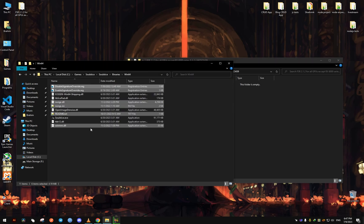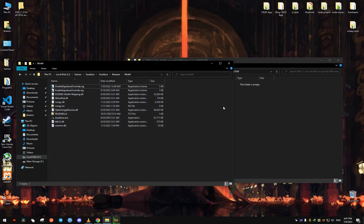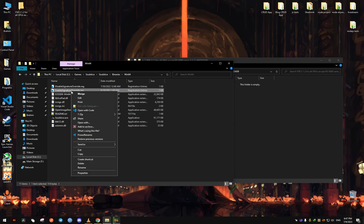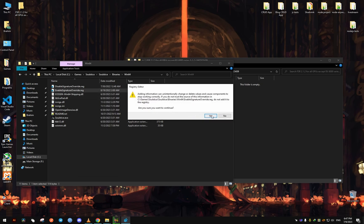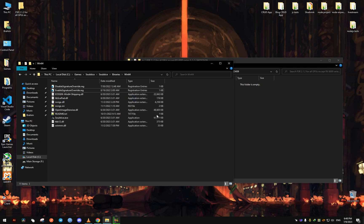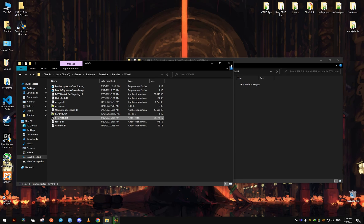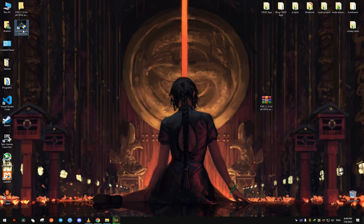Drag everything and drop. It says you need to launch this file — you need to open it, and you need to add this to the launch options. I'm gonna copy it for now. Merge and click yes. Now for this — this is not the Steam version of the game, so I'm gonna use the launch option like this.